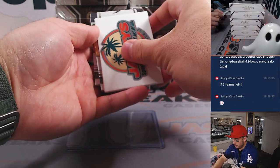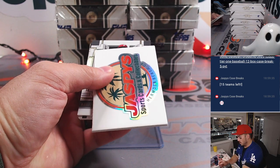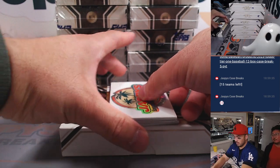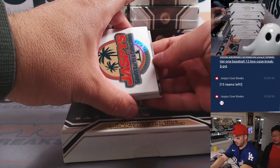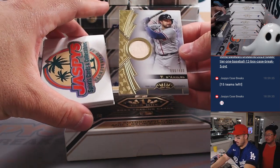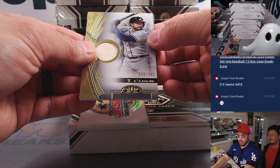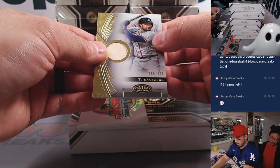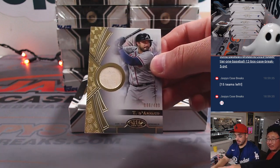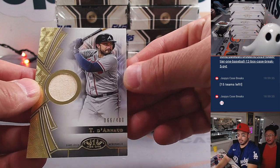What card is this? I find it easier to use this empty box and put the cards on top of it. I would do the bottom card first because that's the relic. The relic is going to be Travis Darnot — 66 out of 400 — and this one is going to be going to Al. So put that back there and keep the card a little lower so you can see it centered on screen. 66 out of 400.